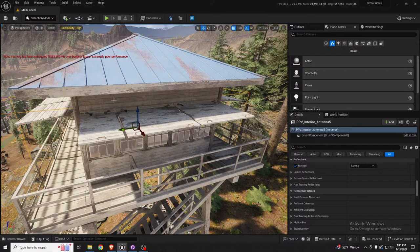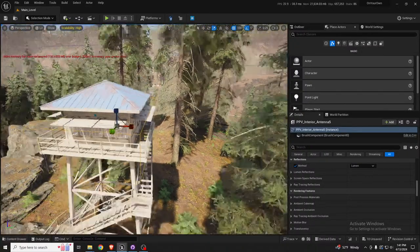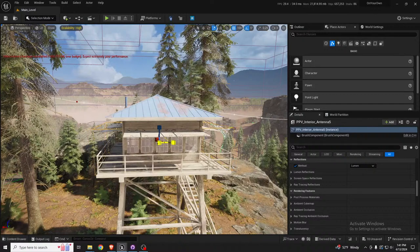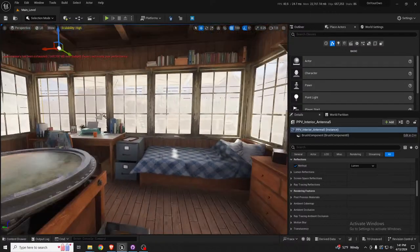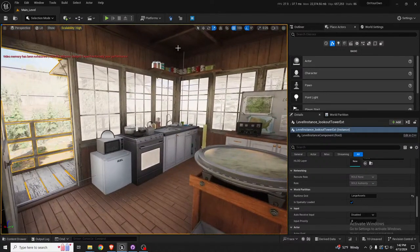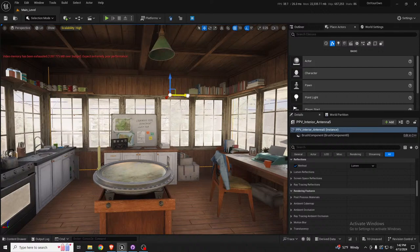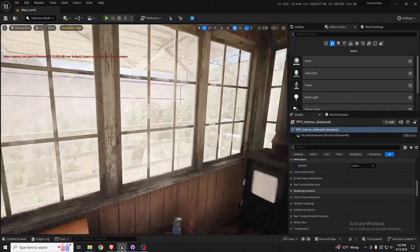Some games apply settings immediately, some require an apply button — I'm going the immediate save route. Let me adjust and position the post-process volume to best cover the interior. There we go — it's encompassing the entire cabin. It's a little brighter once you enter, which is what I wanted.